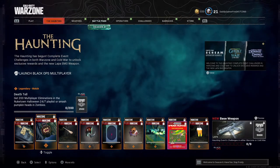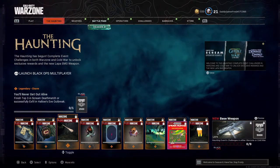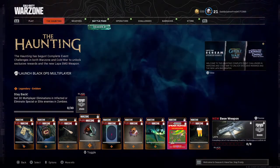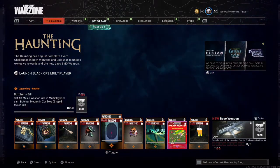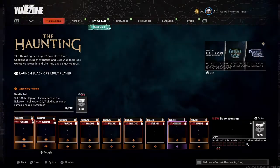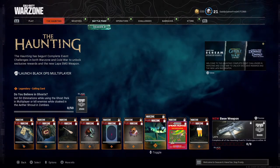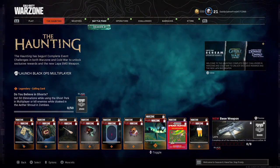You need 200 multiplayer eliminations in Nuke Town Halloween 24/7 playlist, or smash pumpkin heads in Zombies, to get a broom charm. Finish top three in Scream Deathmatch or successfully exit Hallows Eve Outbreak for this emblem. Get 30 multiplayer eliminations in Infected, or eliminate special or elite enemies in Zombies, for a reticle. Get 10 melee weapon kills in multiplayer or earn Butcher medals in Zombies for a sticker. Open five scare packages in multiplayer or Zombies for a calling card. Get 50 eliminations using the Ghost perk in multiplayer or kill enemies while cloaked in the Aether Shroud in Zombies for another calling card.